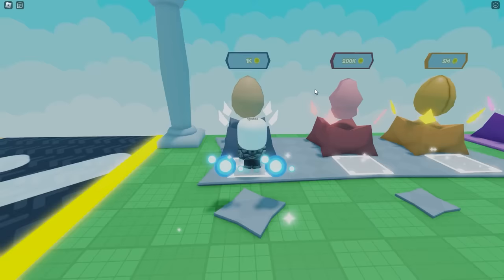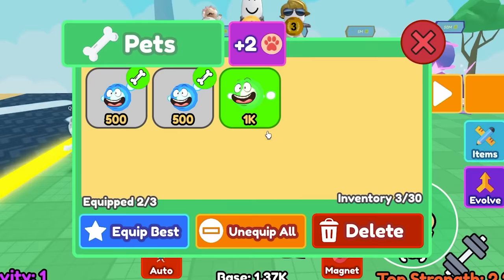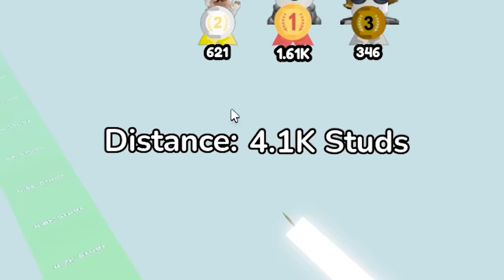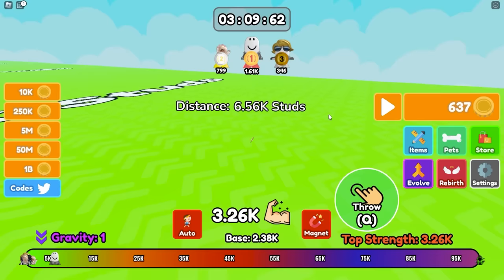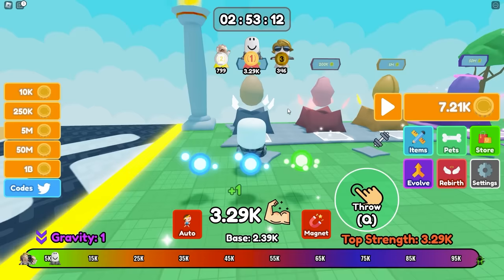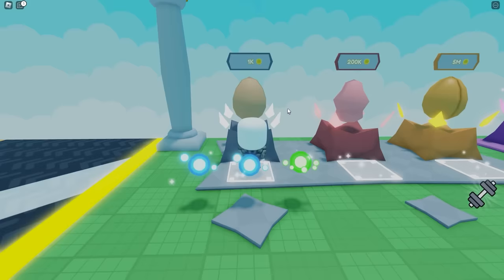Give me the mythical — not it. Green Bubble with 1000 power. We now have three pets equipped. Let's launch this pencil — I want to get the water bottle. Look how far we're going, that's actually really far. 6,500 studs, but the water bottle is 50,000. I should probably get some more pets — let's open this egg until I get something good.